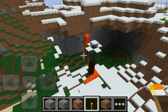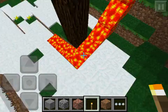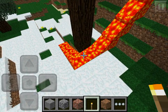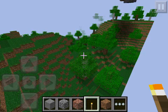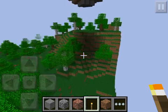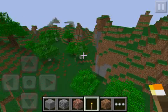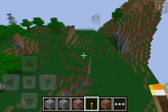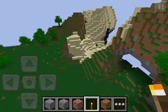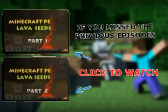That tree would normally be on fire in a previous version of Minecraft, but they removed fire spread for a while because of the lava glitch that kept burning everything up. There's what looks like a little boat shape with a round sail up there. We've got some sand, and there's a little sideways cave opening. Check out the previous videos if you want to see more — thanks for watching.